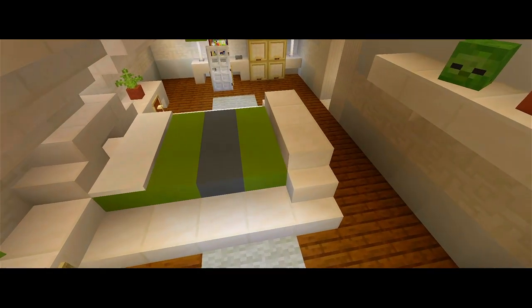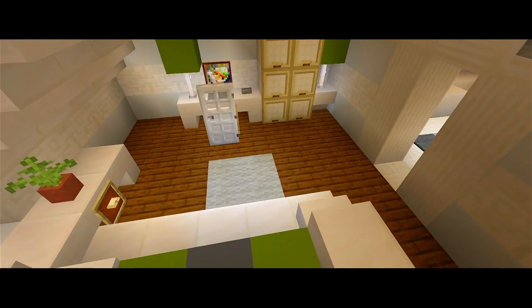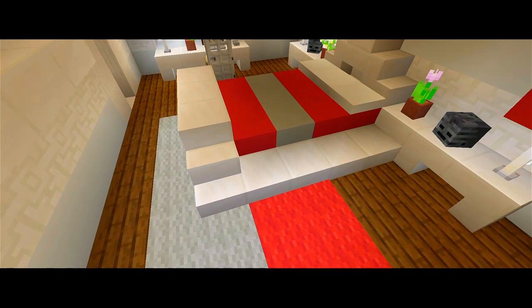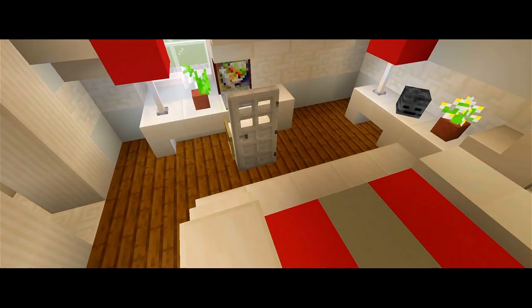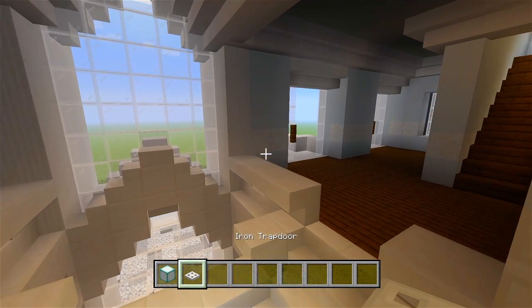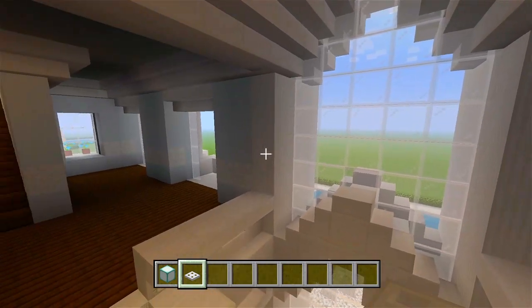Hey guys, I'm back with part 9 for this tutorial on how to build this mansion. Here in this video we're going to go ahead and finish the build. All we have left to do are the interior furnishings for the second and third floor of the house. I have some sea lanterns and iron trap doors, and I'm just going to go through the second and third floor and add some lights in the ceiling.